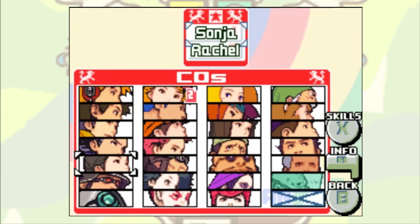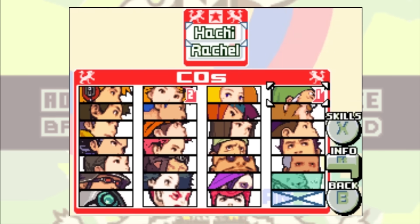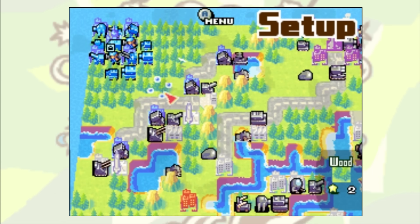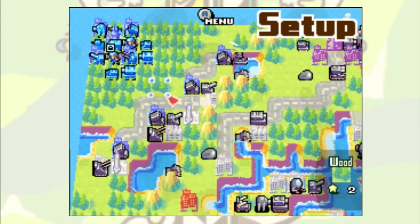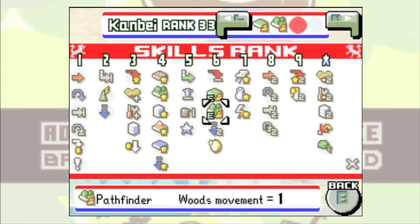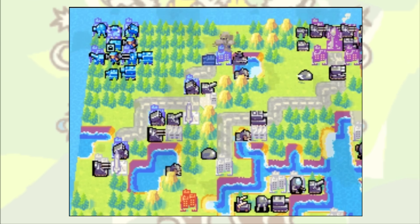However, in a campaign that already allows you to cheese it with certain COs, adding skills on top of that can just turn maps into absolute jokes. For example, some maps are made with a lot of terrain to deliberately slow your units down, but you can pick skills that allow free movement through plains and forests, and with those you can absolutely stomp these maps, because they are not designed around this.